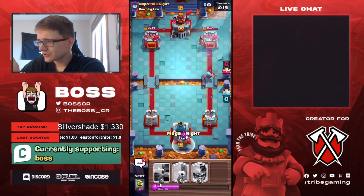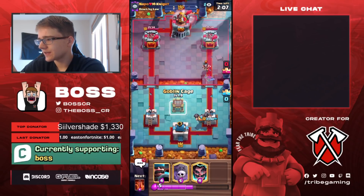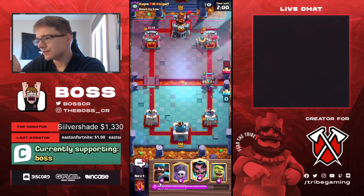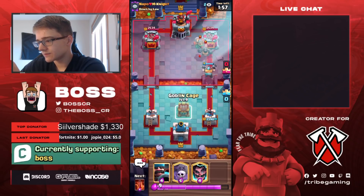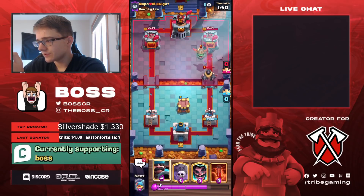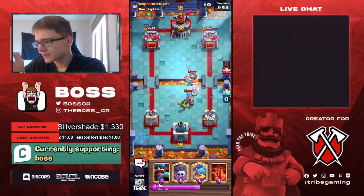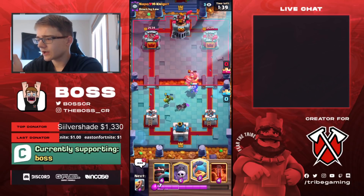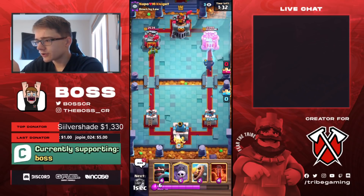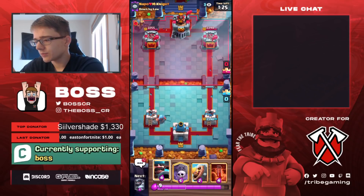I'm actually just going to go Mega Knight in the back. I think it's fine because we have the Goblin Cage cycle. If he decides to rush us in the opposite lane, I don't think it really matters. He's going to go for his own Mega Knight — kind of makes sense because in his name it says he loves Mega Knight. The E-Wiz is so good against the Inferno Dragon, so I'm going to play the E-Wiz right on top of it. The push should get completely shut down — we're not going to have any issues.